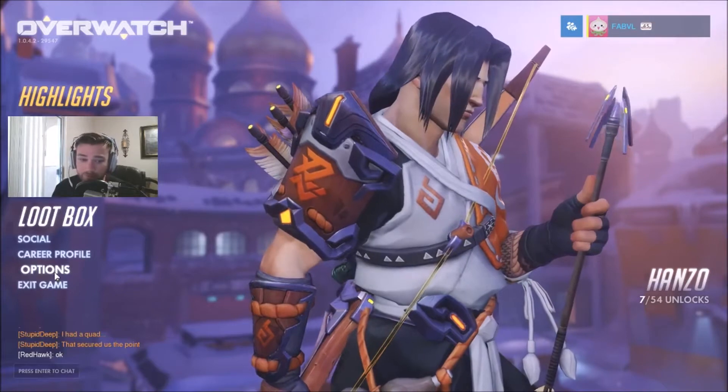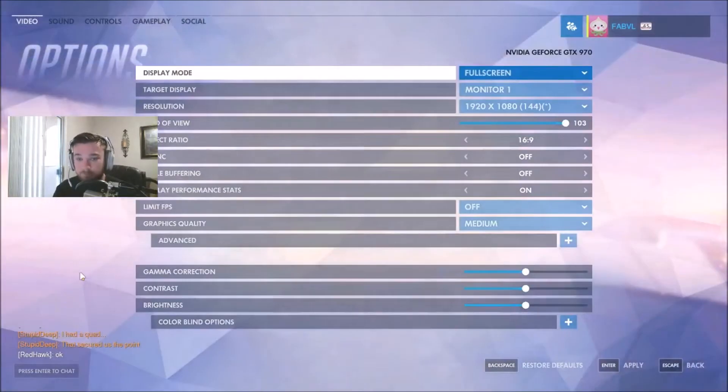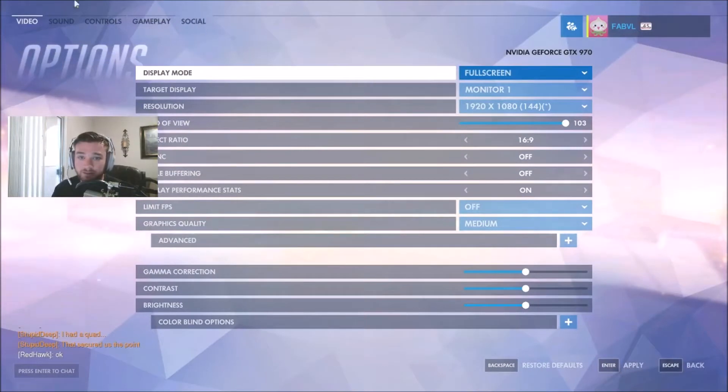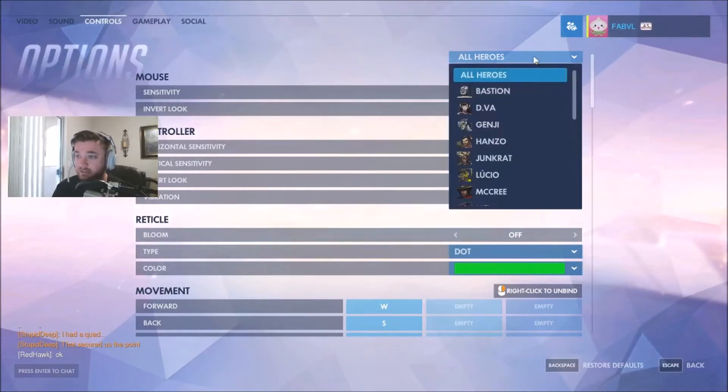Because I know you guys don't like those long videos. All you got to do here is go to Options up here — you'll see you have a little bar with sound controls, gameplay, social, etc. You're going to click on Controls, and here you'll see you have all your heroes and options and whatever tweaks that you can do.